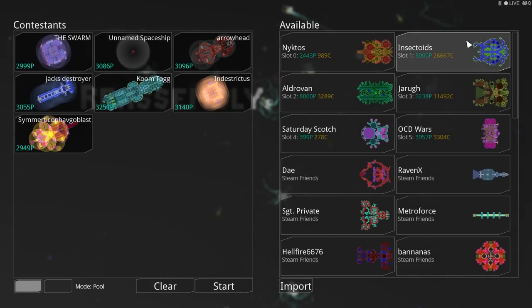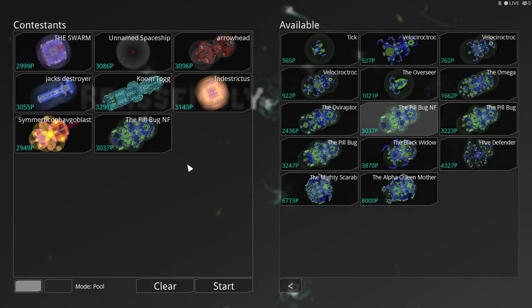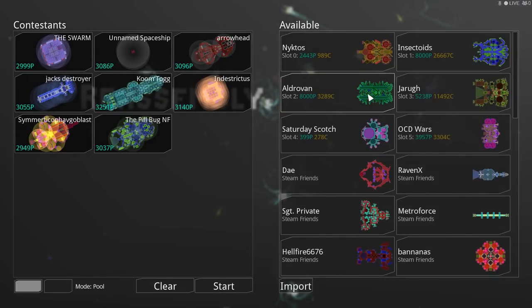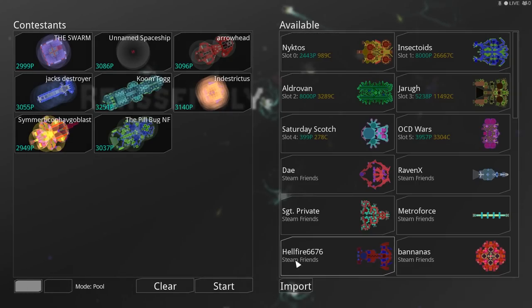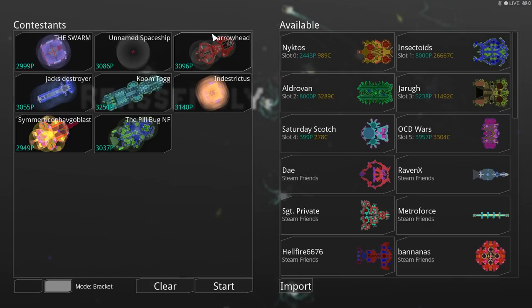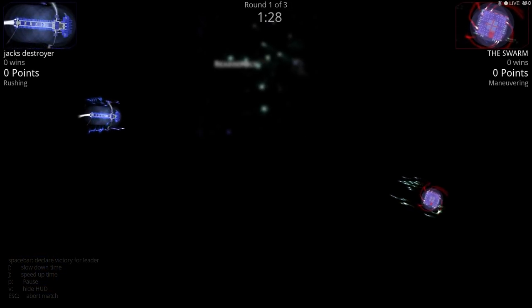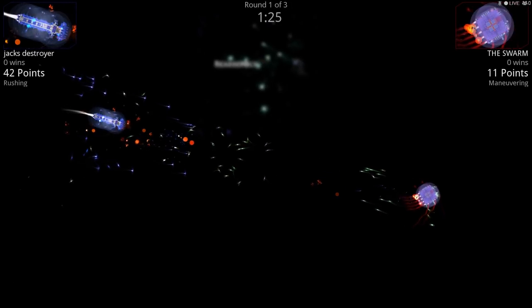We'll do another quick tournament with ships around the 3,000 range. We're going to do the Bracket tournament — it works like a football or hockey league where each pair fights, then winners advance. We've got Jack's Destroyer versus the Swarm — the Swarm is another creation from Ethan, same kind of ship but without the big guns, just a lot of fighters. It's starting to chew away at Jack's shields — his front shield is down — but Jack has a few more fighters and was able to win it! Well done, Jack!